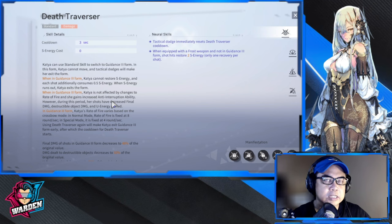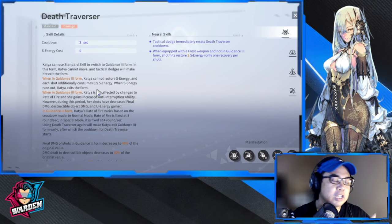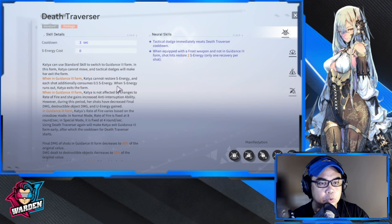In this form Katya cannot move. She's somewhat shielded — kind of semi-invulnerable — but I'd still suggest you dodge and just activate the standard skill again then shoot. Tactical dodges will make her exit the form. If you dodge, you exit and then just activate the standard skill again. Also, she cannot restore S energy, and each shot consumes 0.5 energy. As you shoot in regular form you gain S energy back.